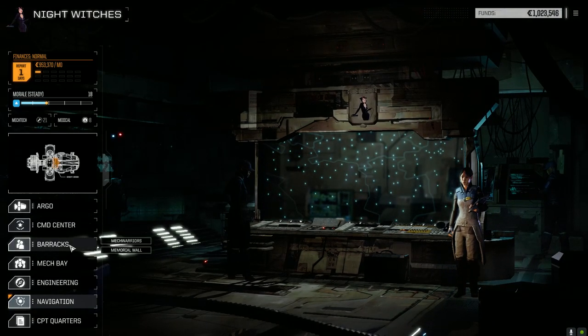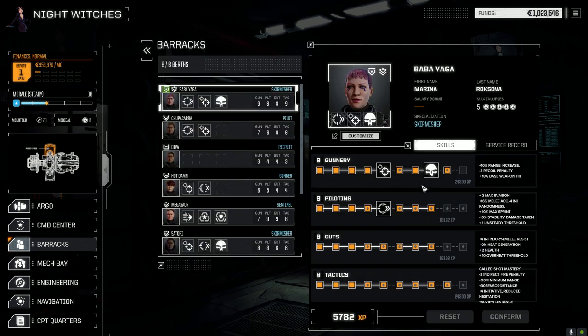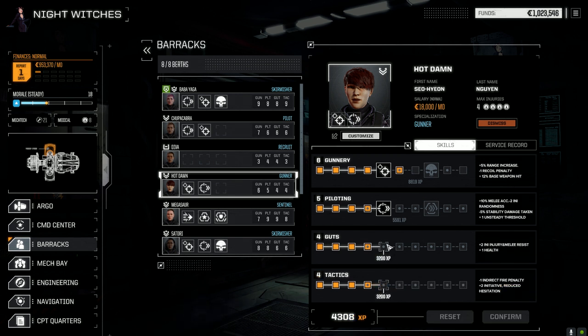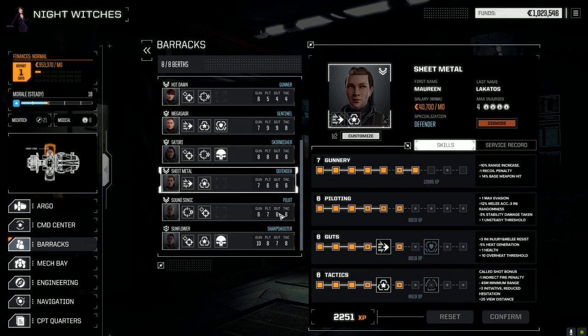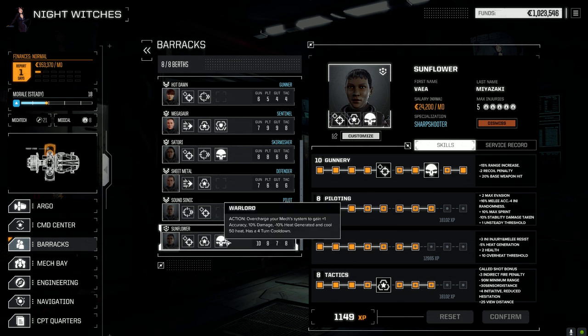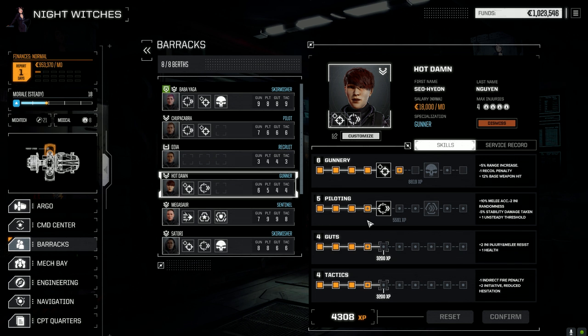We're going to come in and try to take on Jade Falcon head-on once we get over there. We're going to ally with Carita. Let's also look at the barracks. Baby Jagger — we're still doing okay. I think we'll bring Hot Damn today to bring tactics up and get more initiative. Minimum range Guts gives minus five heat generation. Mega Sword sits out today. Satori is going in Sheet Metal. Sound Sonic — we were working on this but I'm thinking Gunnery because we get the plus-10 range increase. Sunflower of course — we'll run Sunflower, Sound Sonic, Satori, and Baba Yaga today — although we should bring Hot Damn since she needs more experience.